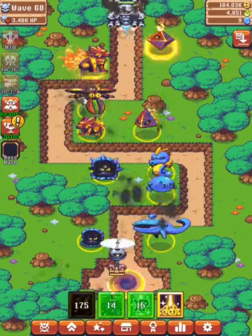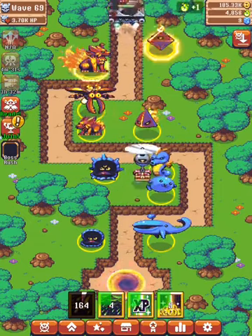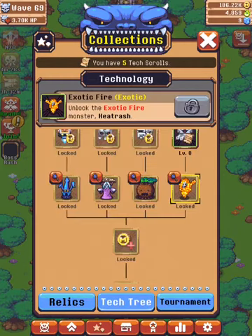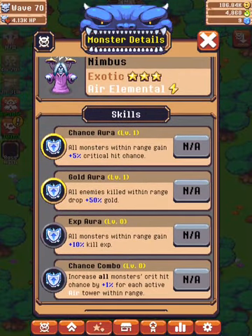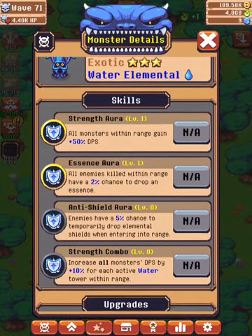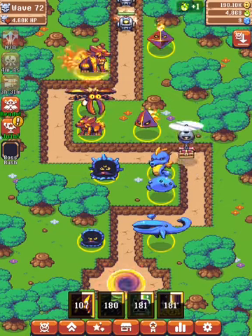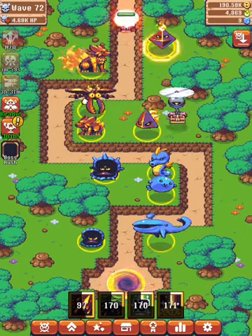Next, there are the exotic skills. You find these exotic monsters from the tech tree down here, but you're going to want to prioritize the one called Nimbus because of its gold aura and XP aura, which are both really overpowered — and its critical chance too. Then go for Squiddler, who is also very overpowered. Do Nimbus first, then Squiddler, then the rest can be done in any order.